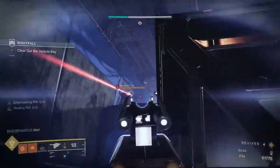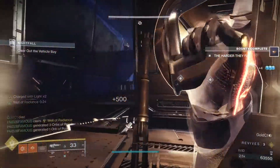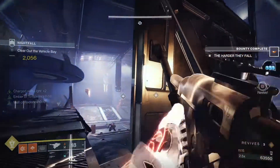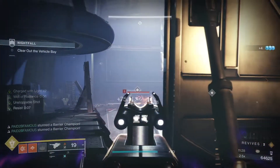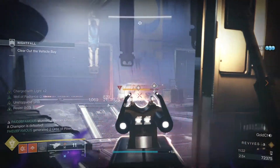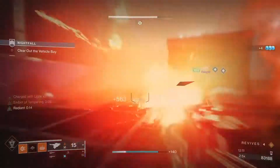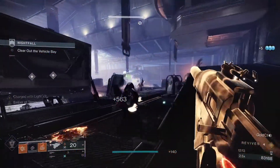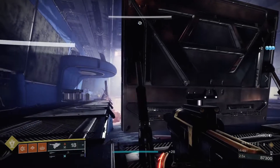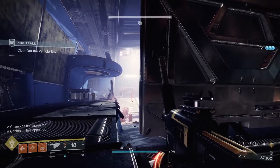Kill snipers, the colossus, legionaries and champs in that order, and use those wells and bubbles. Watch out for grenades — they're gonna throw them like crazy. After those yellow bars go down, a yellow bar scion and two interceptors will be in the back, and dogs will come from the left and right too. Leave the scion alive last so you can all wait for your supers and grab ammo if you need to. Definitely kill the interceptors from a distance ASAP. When you're ready, kill the scion and then it gets real in the field.